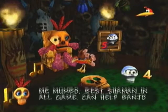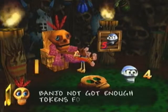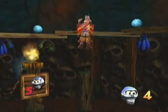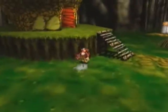Didn't mean to wake him up yet, but it's the best shaman in all game. We need more Mumbo Heads - that little sign tells you how many you need, and we quite obviously don't have enough. So it's back to scouring the globe for the last Mumbo Head, right after we grab some eggs. Just about every Mumbo hut has some collectibles in it, so if you're ever short of anything, check your local Mumbo hut.